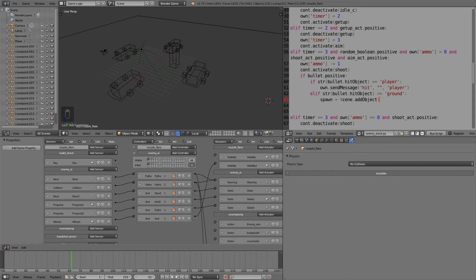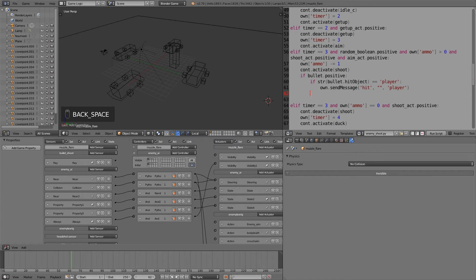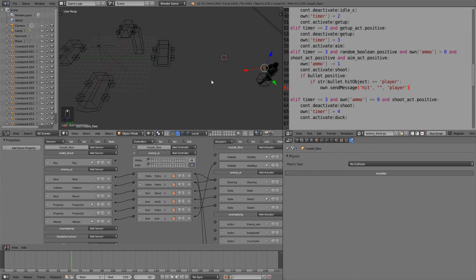To do the dust spawn: set spawn equal to scene.add_objects, put in your dust cloud or a hit empty that spawns other bits. Use 'own' as the position source. For the lifetime, if it's a spawner you probably don't need more than five frames, but for a dust cloud by itself maybe 60. Then set spawn.world_position to bullet.hit_position. I'm not actually going to add that, but that's the option if you want it - I want to keep the AI as simple as possible.